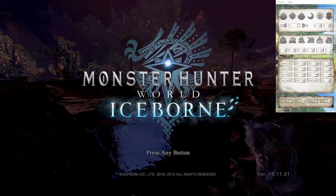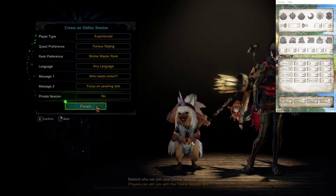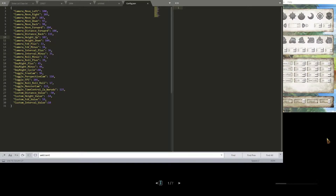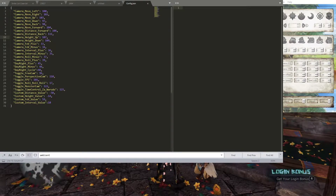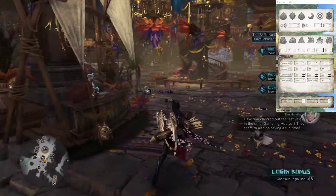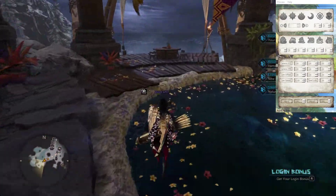We're going to go ahead and sign in, and as we sign in we want to make sure that we have the latest config file updated. I'll leave a link in the description below where you can get the key codes that are mapped to your keyboard. So if we go through here, you can see my config.json file. Here we have camera move left and right — these numbers, 100 which is numpad 4, 102 and numpad 6, they're basically part of the numpad. So if you don't have a 10-key on your keyboard, you can map it to any key you want. That's what's nice about the flexibility of the JSON file.